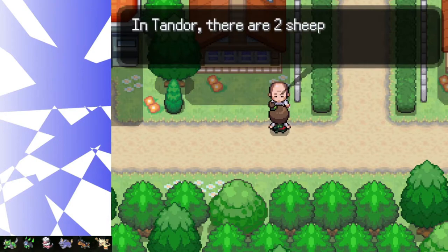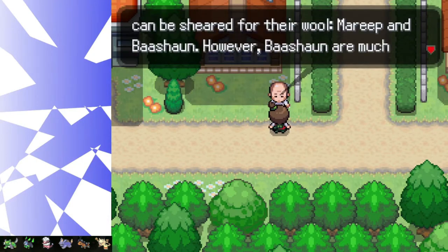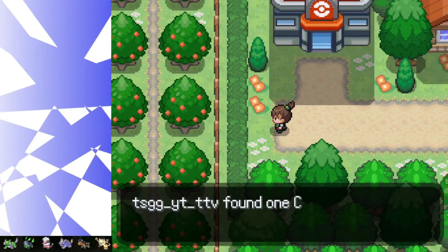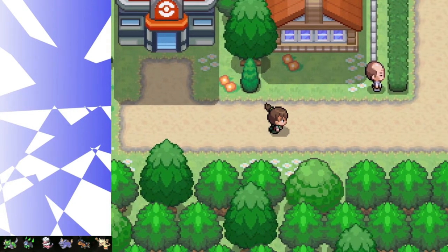"In Tano, there are two sheep Pokemon that can be sheared for wool — Mary and Boshan. However, Boshan are much more temperamental and hard to raise." Thanks for the fact, I guess. I'm going to stock up on some coconut milk — perfect. That would be helpful in training levels and gym battles as well.